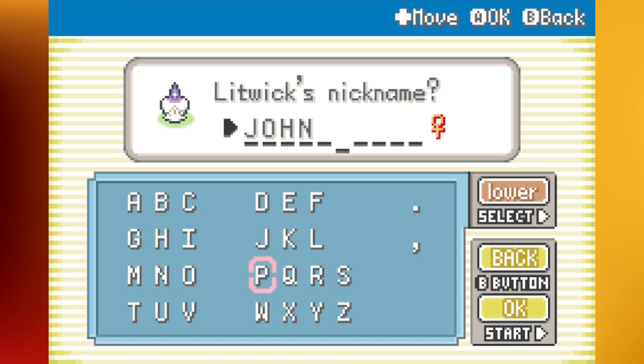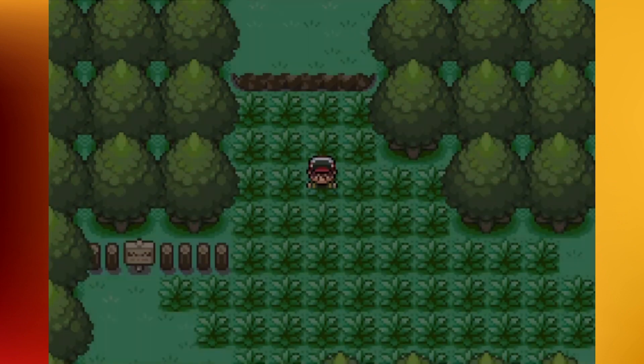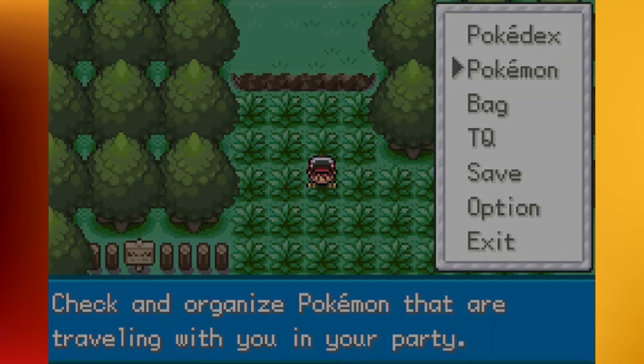Litwick is only a 5% encounter rate in here, so it took a minute to find. I literally ran into everything else before finding this thing. For a nickname — guess what, guys — I actually came prepared with something for once. We're going to be calling this one John Wick. I think that is pretty smart right there, if I don't say so myself.